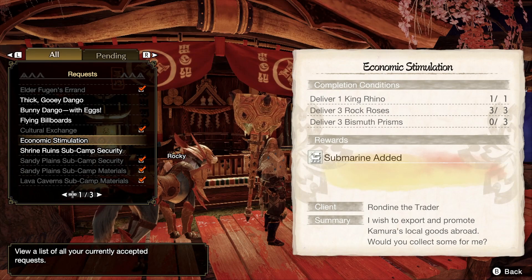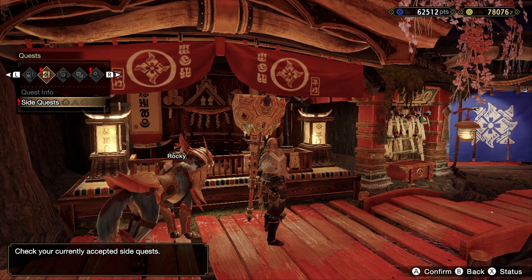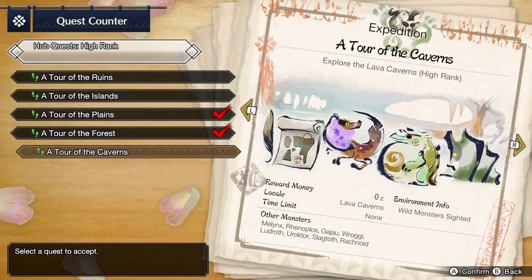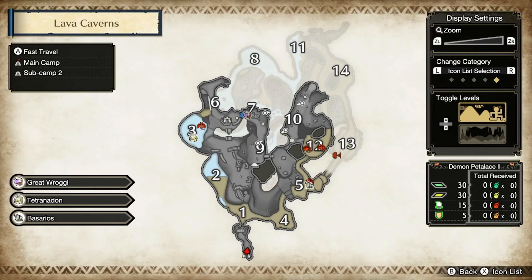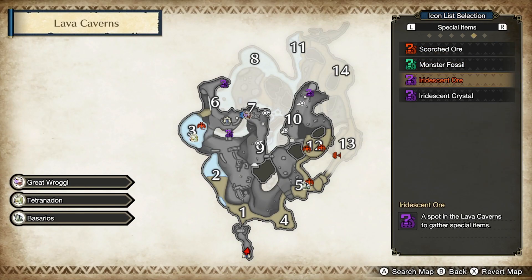Now to get the Bismuth Prisms, you need to be Hunter Rank 6 to actually unlock the biome. You need to go to the Lava Caverns, which will only unlock once you have Hunter Rank 6 quests unlocked. So once you have that Hunter Rank, you can go to an Expedition Tour and just start it immediately. Just like we found the items in the other locations, open up your detailed map and go to searching, change it to Special Items, and search for Iridescent Ores.